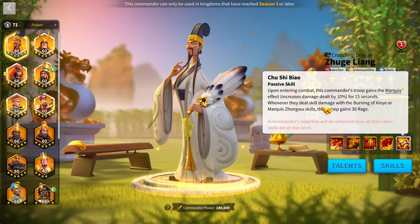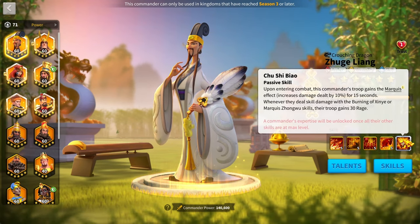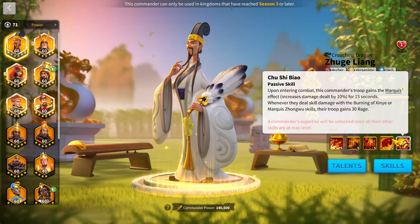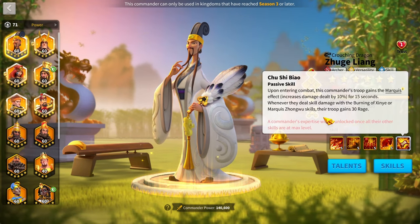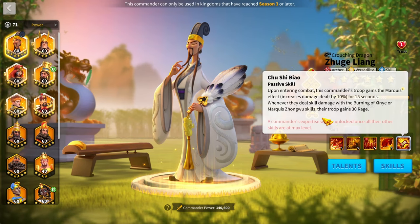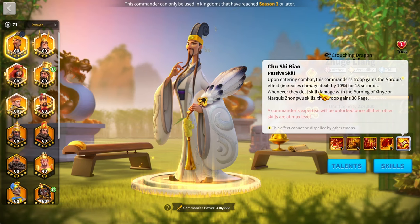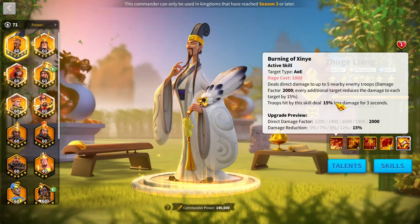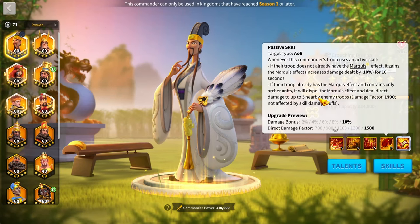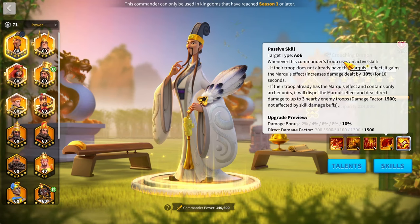Zulang's expertise makes him very good for city popping and open field fighting, since you can leave and re-enter combat already fully ramped up. There's also a bonus: dealing damage with his active skill, the Marquee effect, or his other skill grants 30 rage. The Marquee effect from expertise is probably the strongest and most unique part of his kit.